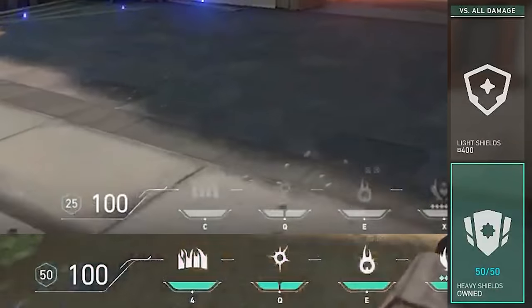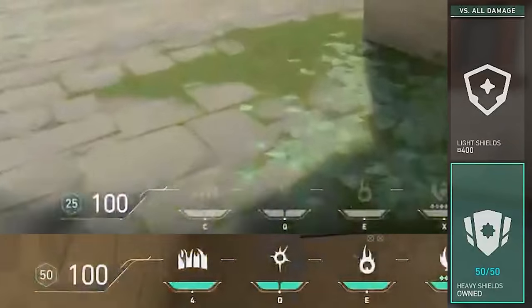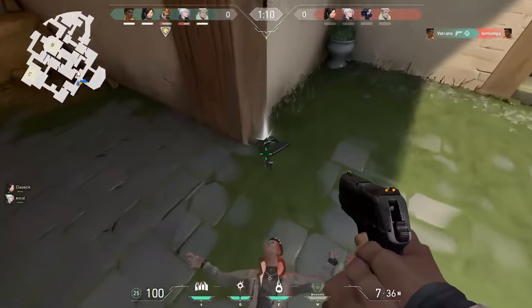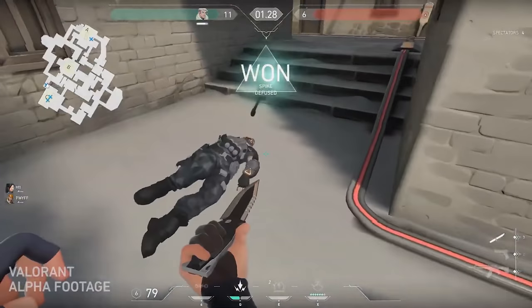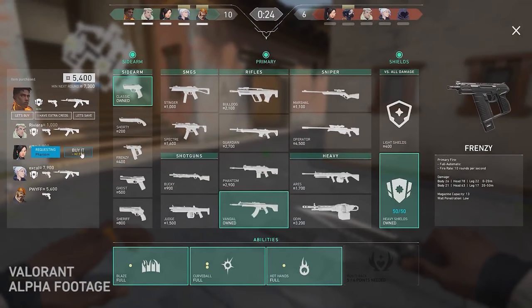On the right we have the shields — light and heavy — which decrease all incoming damage, just at different numeric values of 25 and 50 respectively. Weapons can also be acquired from dead teammates or enemies, just like in Counter-Strike. That accounts for everything that you can buy with cash.